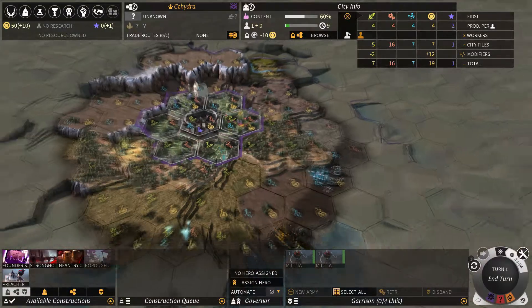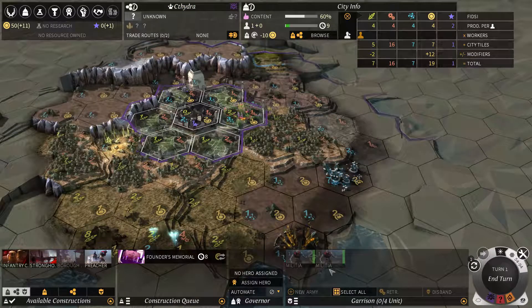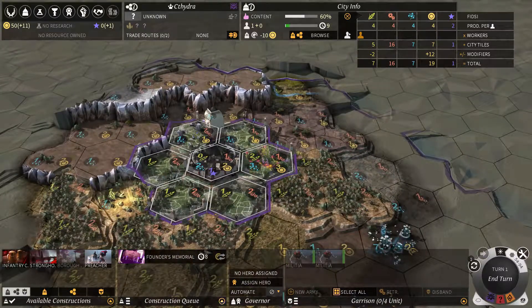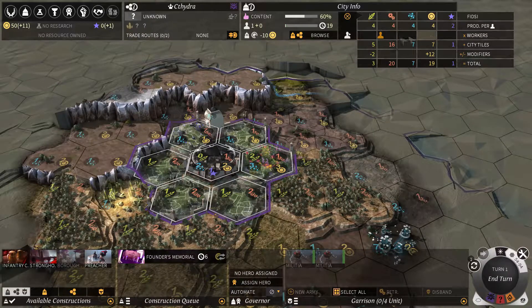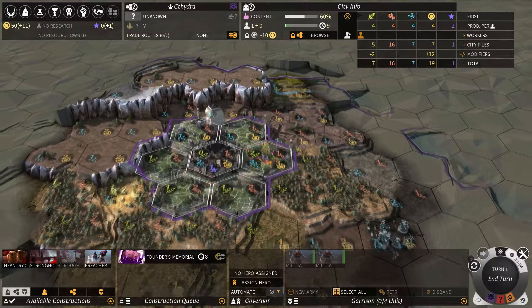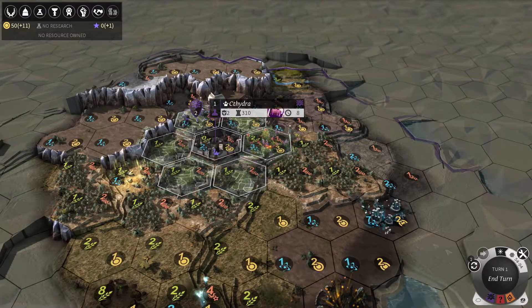So this is the city screen. Here I can build buildings. This is what units are garrisoned in my city. This is the list of what I'm building. Here I can move my population to specify what I want — this is food, this is production, science, and this is dust which is gold. And this is influence, which is used for quite a few things: declaring war, declare peace, compliments — anything negotiable. It has quite a few functions.